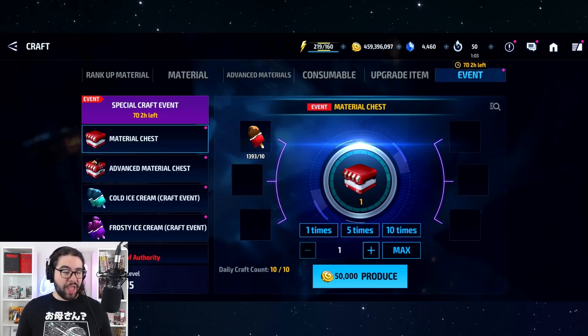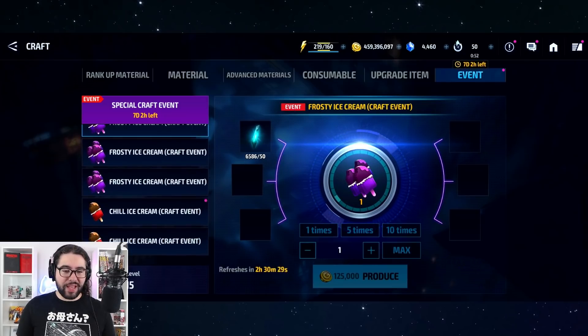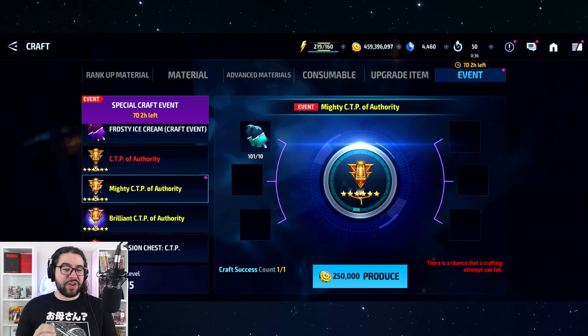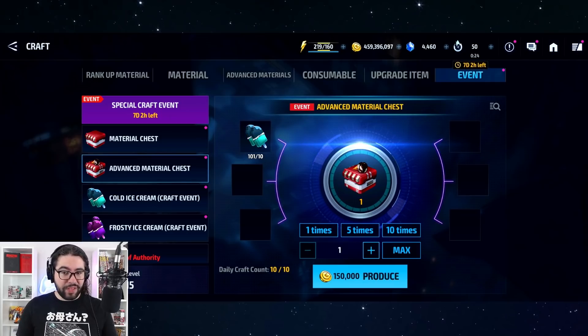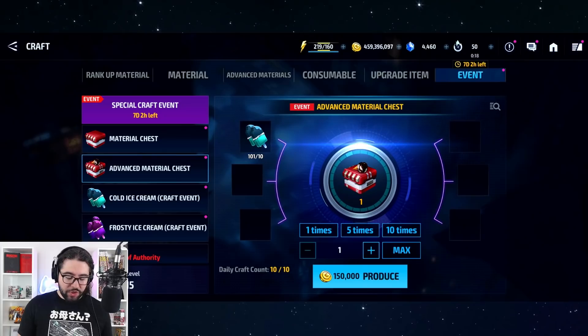Last but not least, the crafting event. I've given rankings from C all the way to S, but this crafting event is S+. This is one of the coolest events I've seen in any game. It lets you gamble — take a risk, burn precious resources for a super mega prize you can't even buy in the shop — or play it safe and use materials farmed freely.